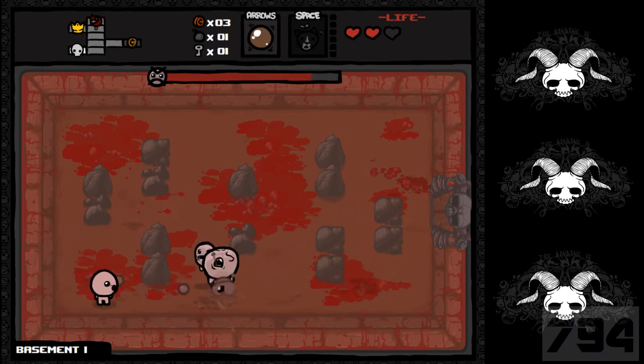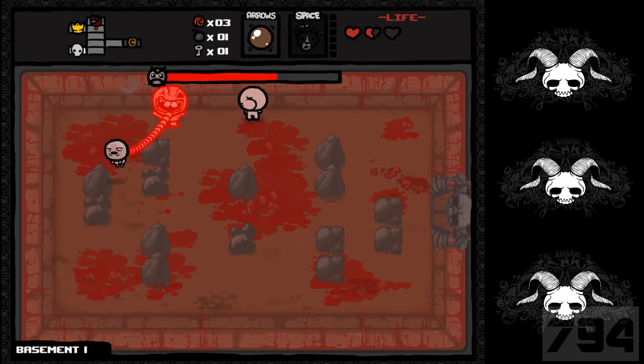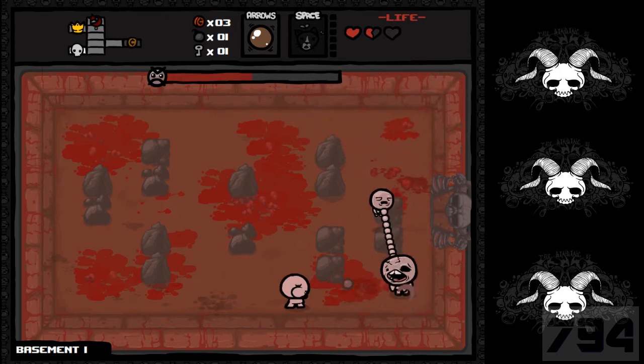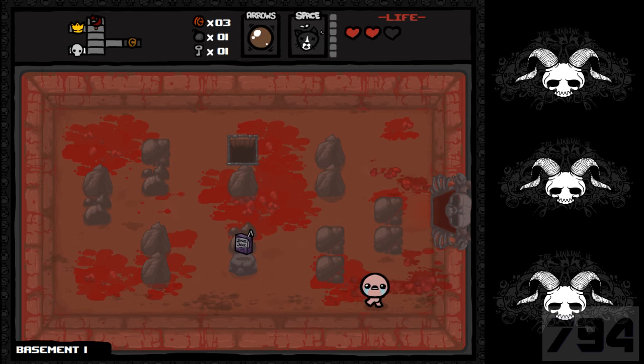Gemini is one of the easier bosses in my opinion. I'll probably actually make it past the first level now. Come on, stop dodging my charges. There we go, there we go. No no no — Isaac. No no no. Okay good, if that had killed me...